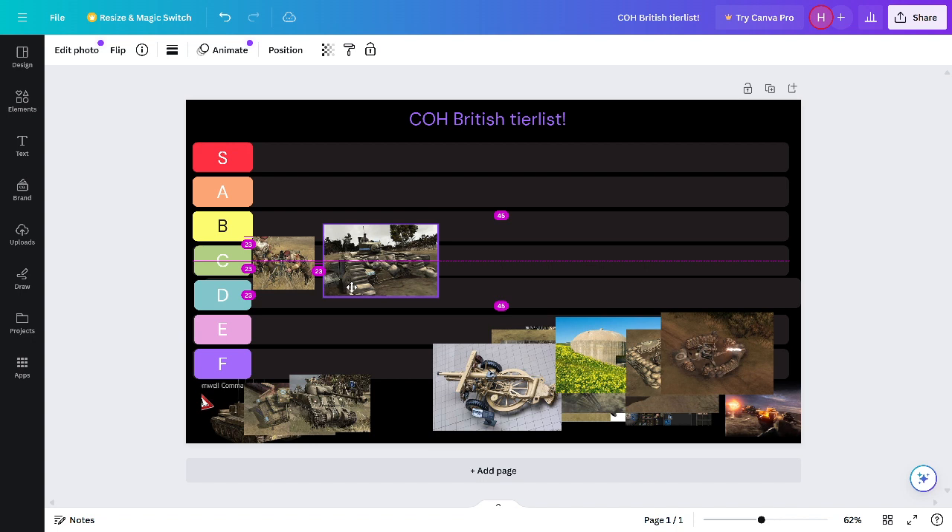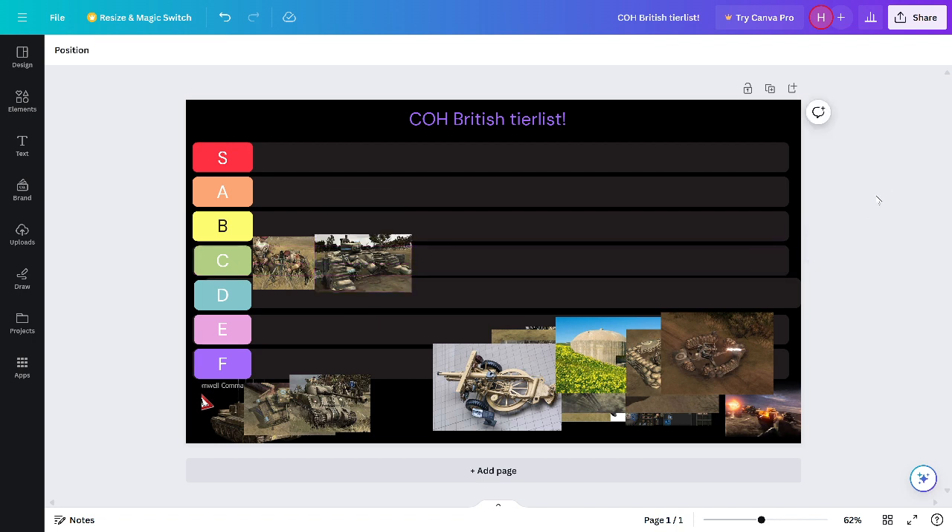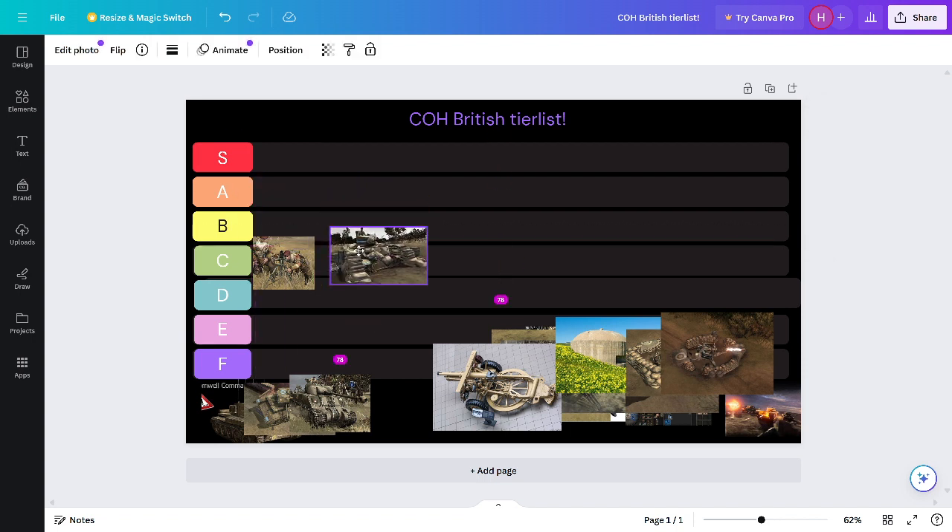Stuart Light Tank is also C tier. Its only purpose is to be an early push tank, but if the Germans get a Stug, which it counters, this thing's only good versus infantry. That canister shot can wreck like three squads, but you can't put it above B tier because if it's not infantry, it's shit.